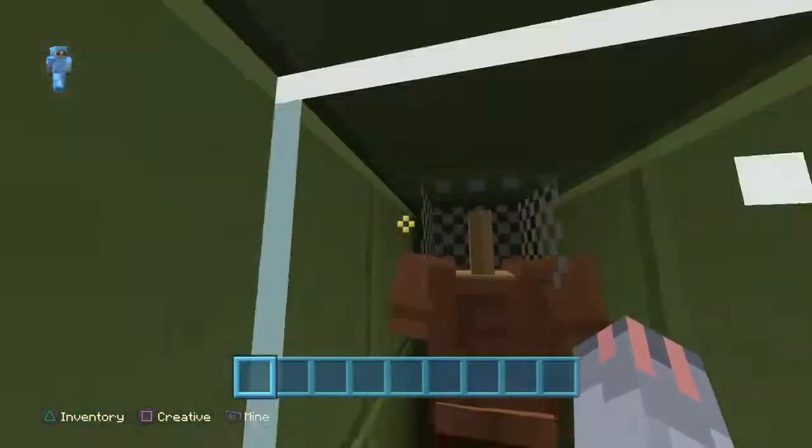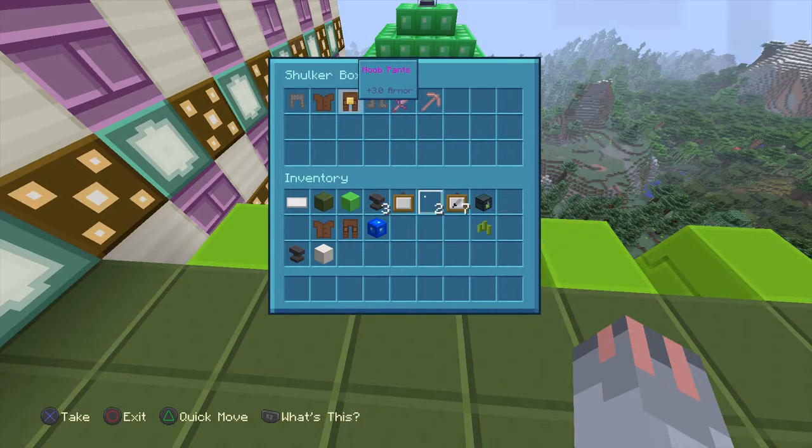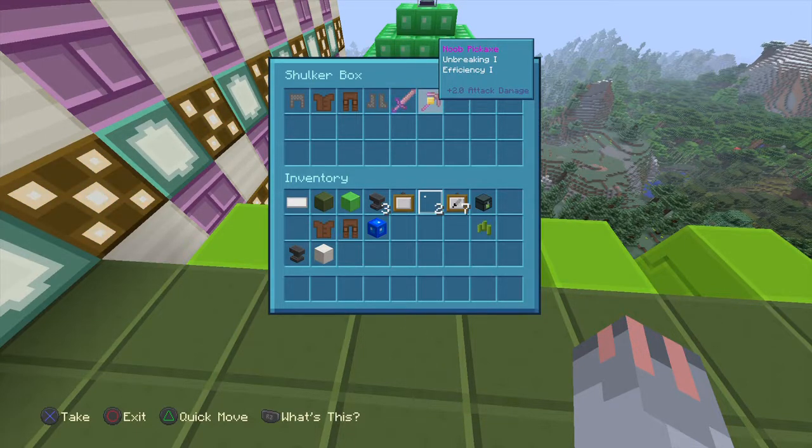This is the new kit. It comes with a noob helmet, noob tunic, noob pants, noob boots, and it also comes with a noob sword with Sharpness 1 and Breaking 1, a noob pickaxe with Breaking 1, and a fence — a new one.